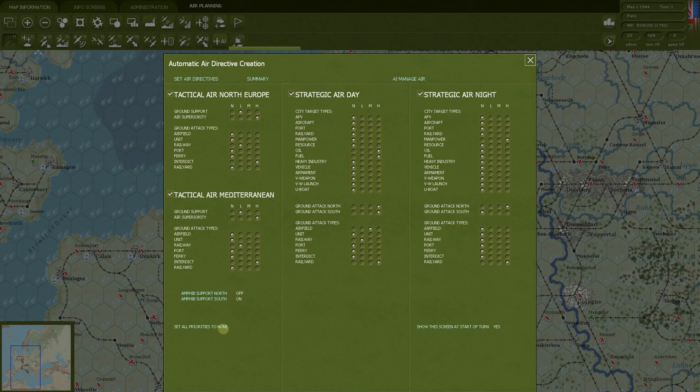You have 'Set all priorities to none' if you want to start with a completely clean slate each turn. Also, let's say you've completely overrun the Germans in Italy and don't need any more tactical air Mediterranean — you can turn that off and it will not create directives based on those choices. Same idea: if you don't want to do strategic bombing at night or during the day, you can turn those off.